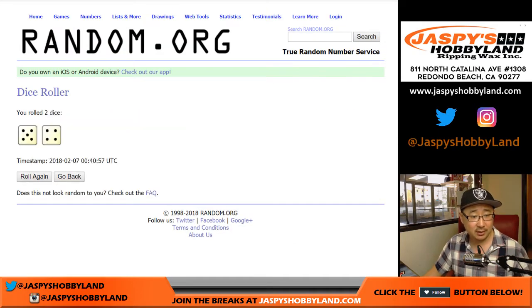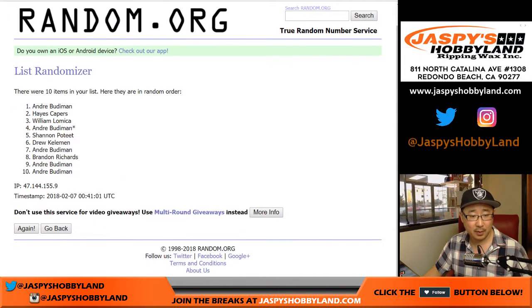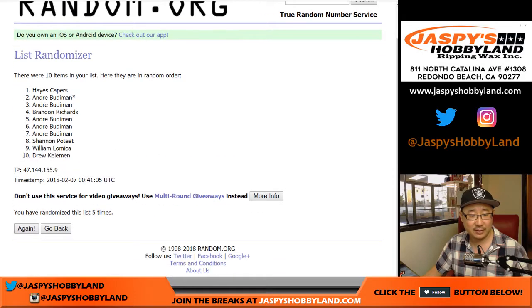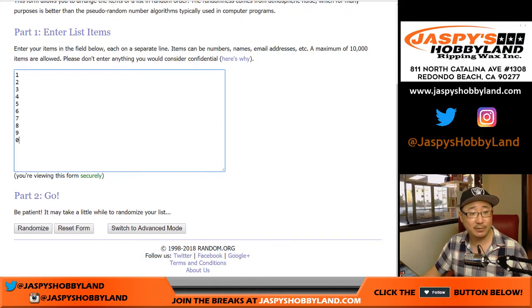All right, so let's randomize each list — 5 and a 4, 9 times. Names first, 1 through 9. And then 5 and a 4, 9 times for the numbers, 1 through 9th and final time.